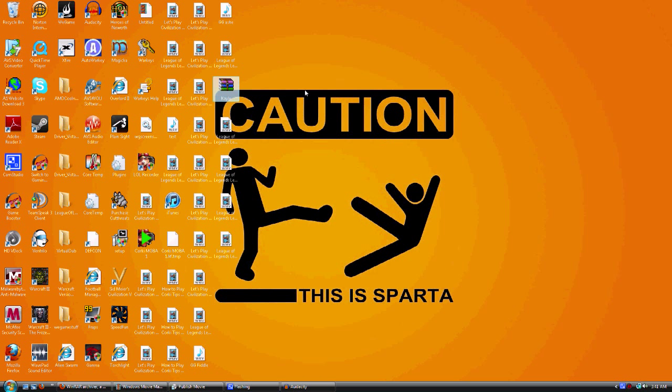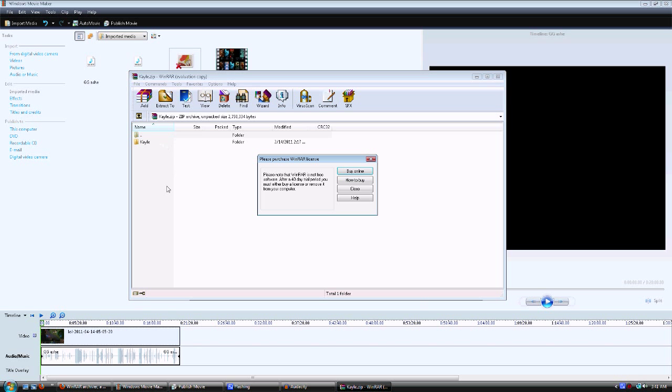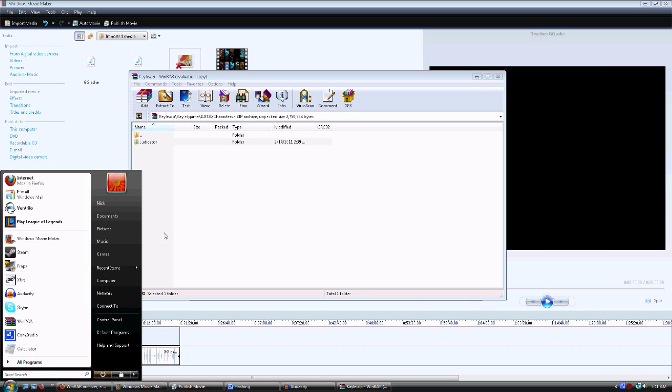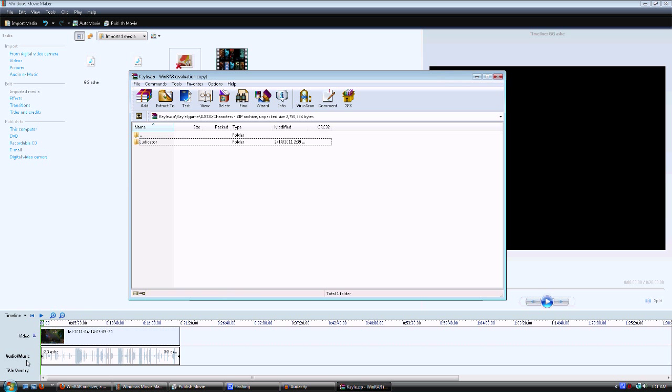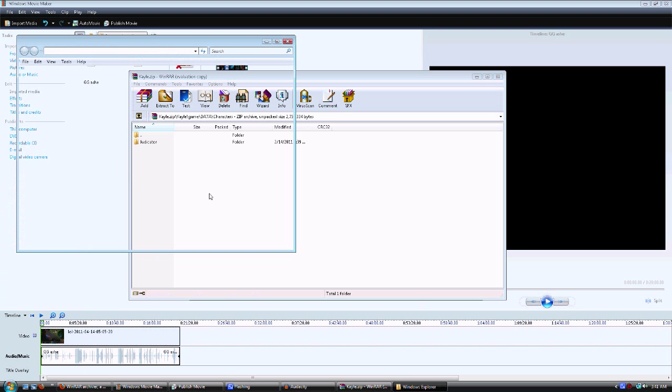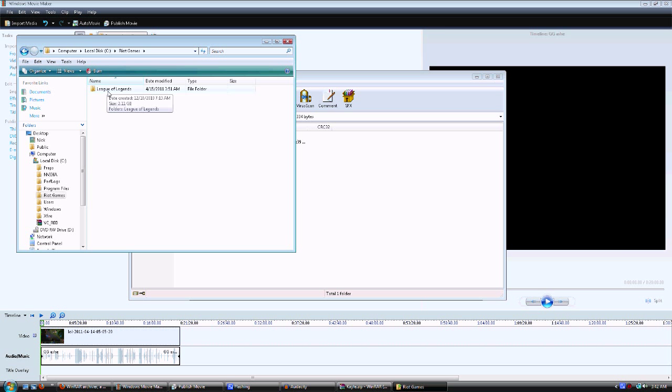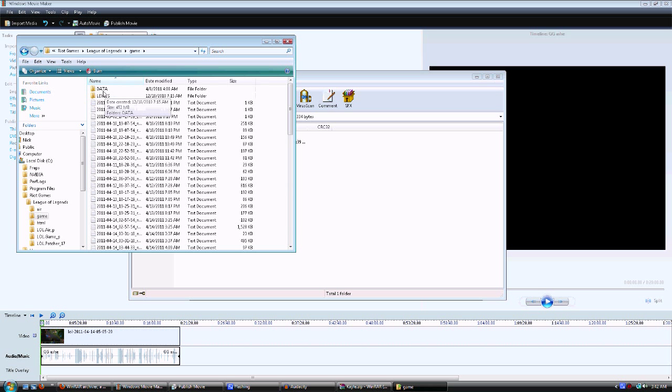Now I have the Kayle file here. I'll open it up. Here's the Kayle file right now. All you have to do is open that up. There are two different things here — go into game, data, and characters, then judicator. That's what they call Kayle in the characters folder — the judicator. All you have to do is go to My Computer, open up the local drive, and go into Riot Games if you are on PC, then League of Legends, game.